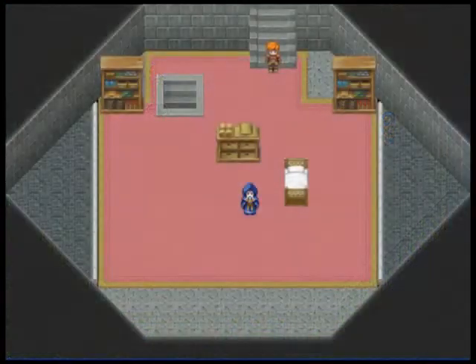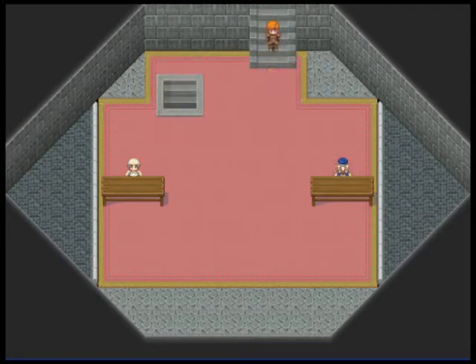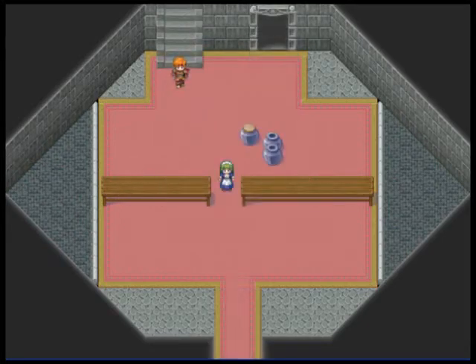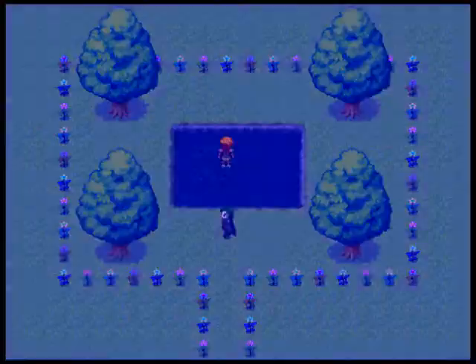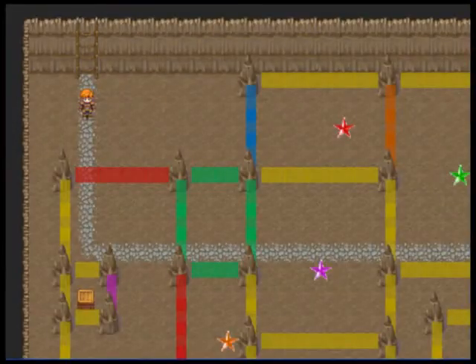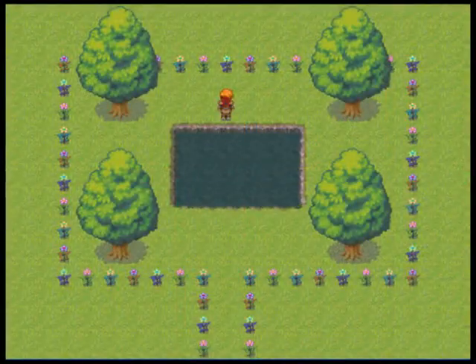We'll talk to that guy another day. He's important, but not important yet. So the other way to the island is through here. And a guy jumps out, pushes me into the water. And if I go back up, I can come out.